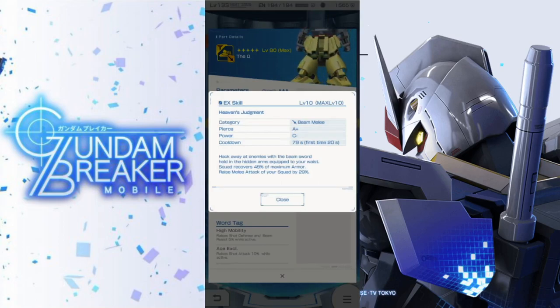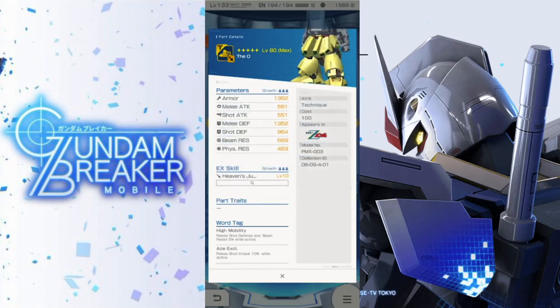Now for the EX skill — the first one we have is Heaven's Judgment, beam melee A plus/C minus. This is definitely going to be a finisher just by the looks of it. Cooldown is going to be 20 seconds, so roughly bisect's first. Hack away at enemies with the beam sword held in the hidden arms equipped to your waist. Squad recovers 48% of maximum armor and raises melee attack of your squad by 29%. All of this is at level 10, which is probably going to be super difficult to reach, but we're seeing the end-game potential. Overall that is really good — I'm probably going to go for the arms, body, and legs.